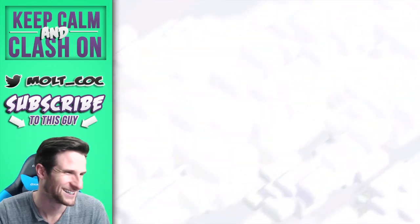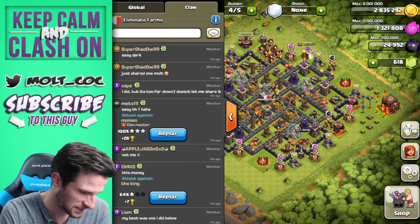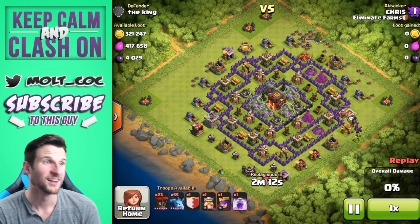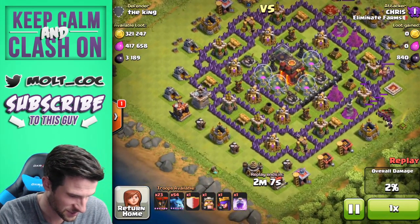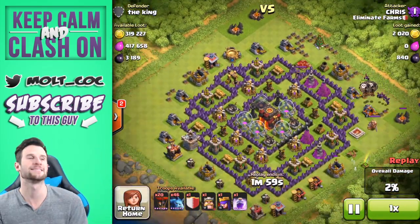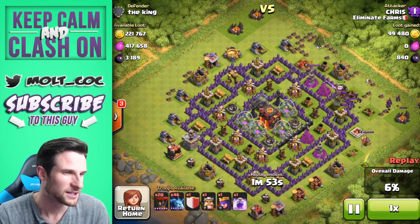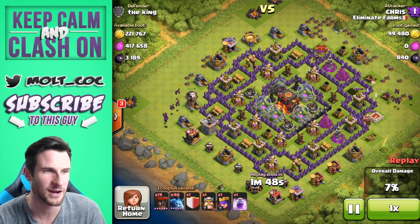Alright, let's keep looking through some of these. This next guy said 'easy time off seven.' Let's watch Chris and see how he does. Nice — that is some good loot, over 700,000. Look at that dark elixir! It looks like it's probably in the collectors — you can see that little black thing on top is completely full on all of those. The thing about this base is that he's got a lot of his elixir pumps in the middle.